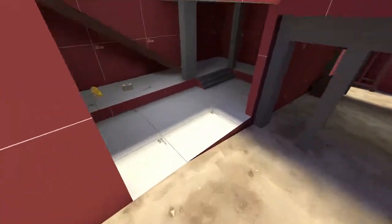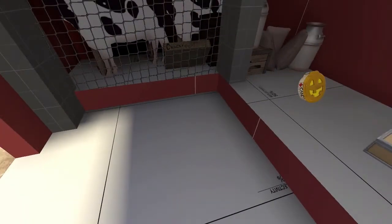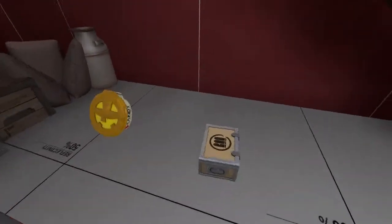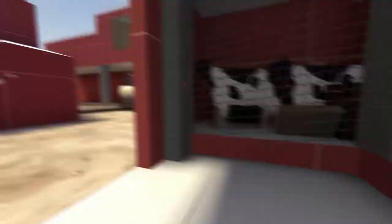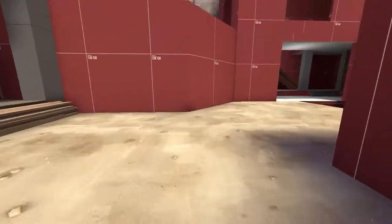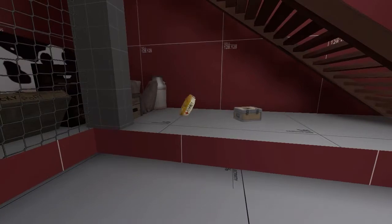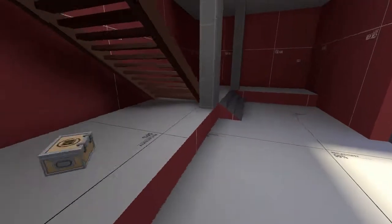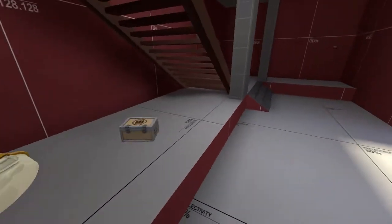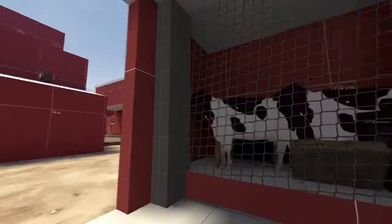I also added clipping down here - it's invisible but I added a player clip right here so you can smoothly walk up this area. Before it would be a jagged step - over on this side you can see there's no clip so there's that jagged step, but over on this area it's a smooth transition upwards. I got a request for feedback to make that smoother, so that's what I did. It works fine in TF2 - as long as it's not too high a step it'll be okay.